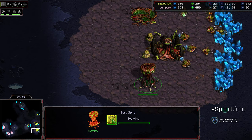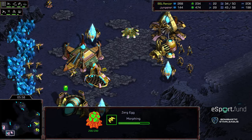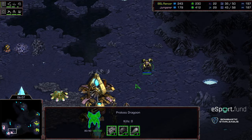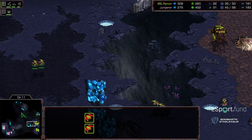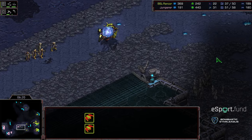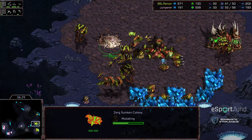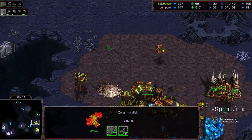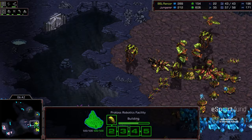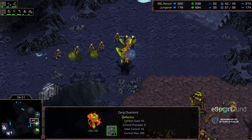Mutalisks are now in production. Carapace being upgraded as well. Rancor is building a lot of Scourge, which means he might not have as many Mutalisks comparatively — which might give Jumper a small window to get some cannons down. Scourge moving out, Overlord being spotted, some Zealots moving out. If Jumper presses forward, he might force the Mutalisks to deal with his army, buying time to get cannons down. Going Robotics Support Bay — so that's a Reaver first, a Reaver Drop. Very unusual in PvZ, but this is the kind of stuff you see out of Jumper. Going to pay for it right here.